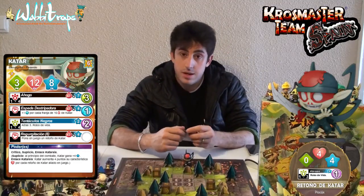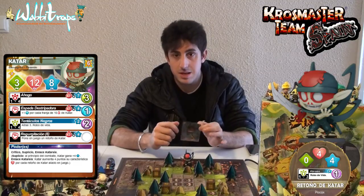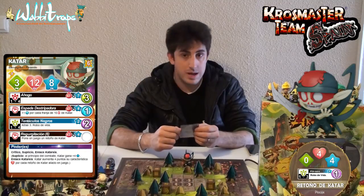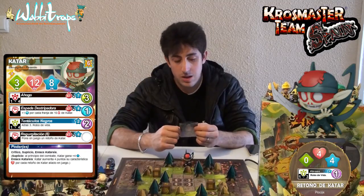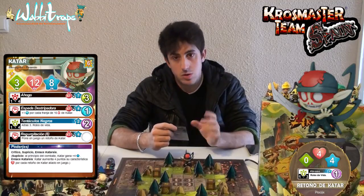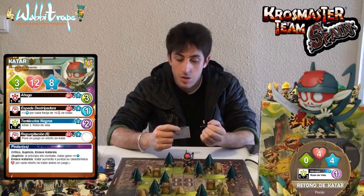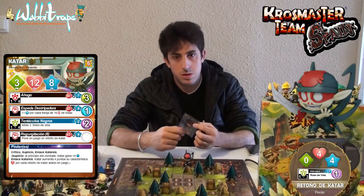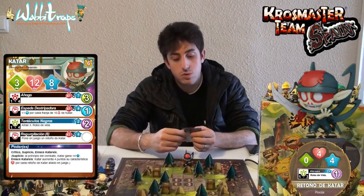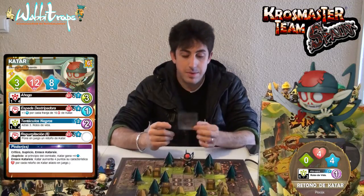Katar es un personaje de nivel 6, es un Sagroito y un Poseito. Cuenta con unos stats realmente bastante interesantes: una iniciativa de 9, lo cual está muy bien, es una iniciativa alta. Cuenta con 3 puntos de movimiento, que está bien aunque un 4 hubiera venido genial. Tiene 12 puntos de vida, que ya veréis que puede aumentarlos de manera fácil, y 8 puntos de acción. Las estadísticas base son bastante aceptables.